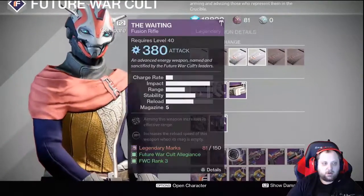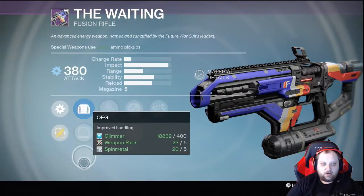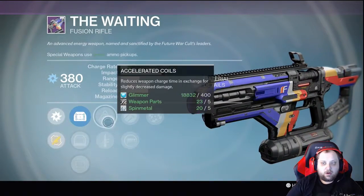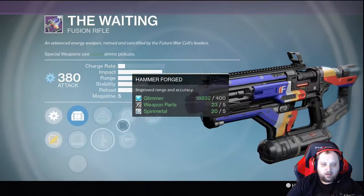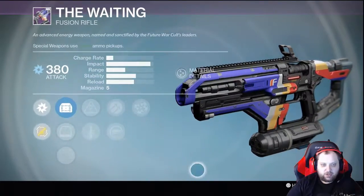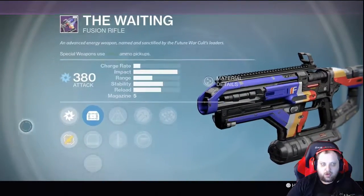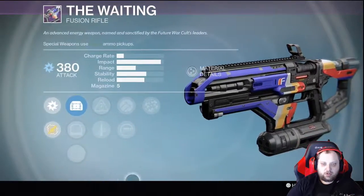This one looks promising — MD Reflex, Red Dot, OEG. You can actually one-shot with this, so I would go Quick Draw and Rangefinder. This is actually pretty decent, worth picking up. If you're looking to spend your marks — the waiting is worth it. I'd recommend it.